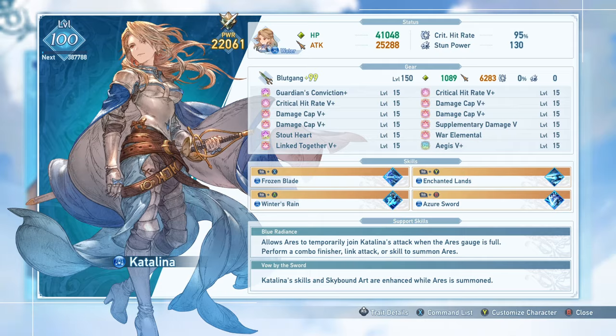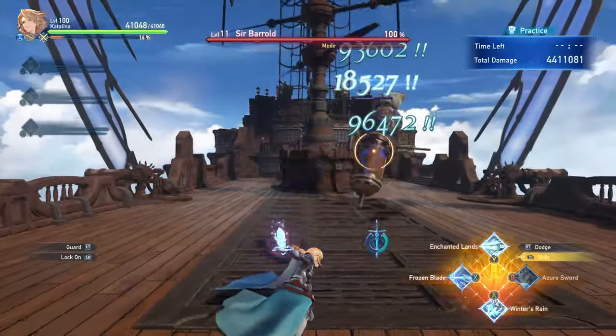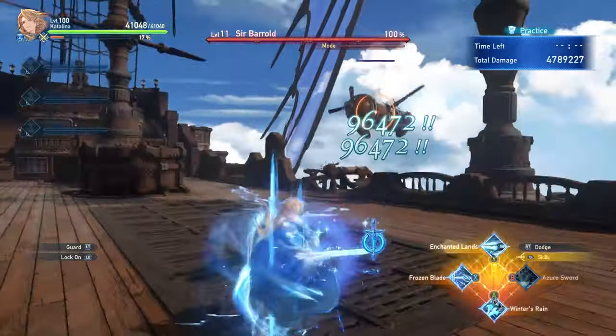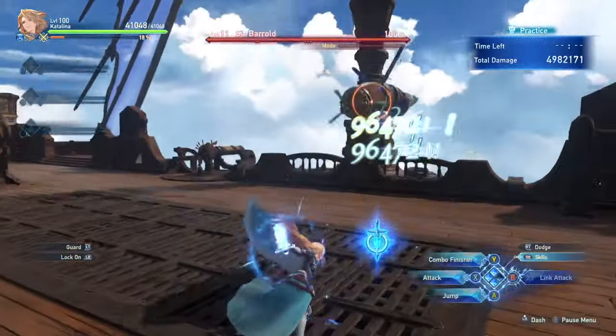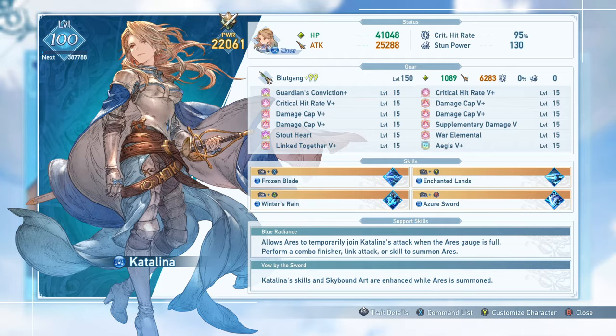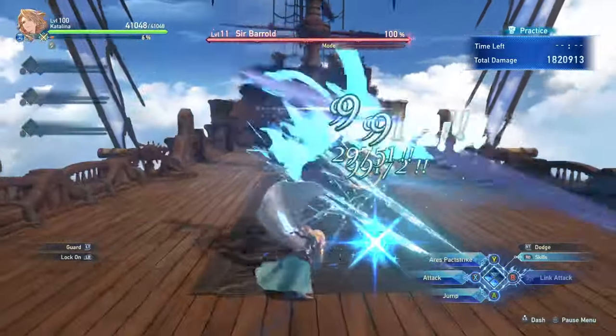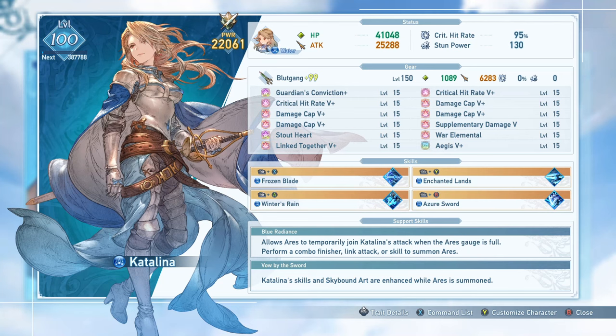You can also use the skill cancel tech popularized by Percival: activate a skill, immediately dodge out of it so the skill comes out, then go into your combo finisher for gauge even faster while preserving skill cooldowns. Usually you don't need to rely on this, but it's a good option when needed. The final way to build gauge is one of her skills that immediately fills it and summons Ares — the easiest option and ideal to rely on in many fights when you lose the gauge. A mix of combo finishers into combo-A finishers is generally the best method.